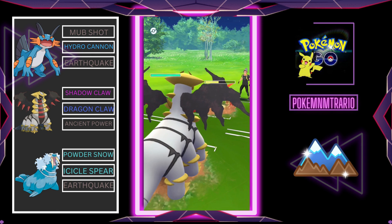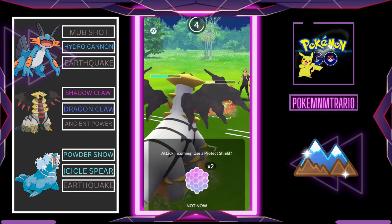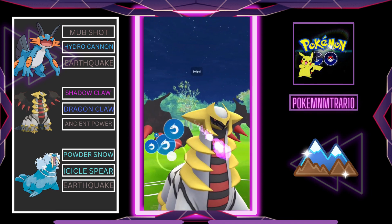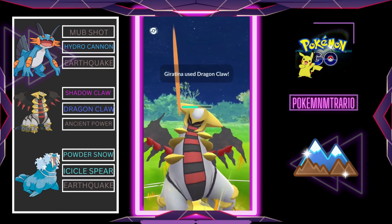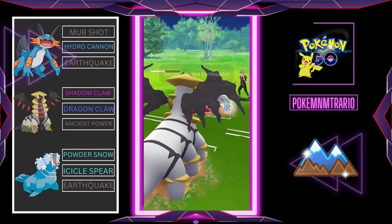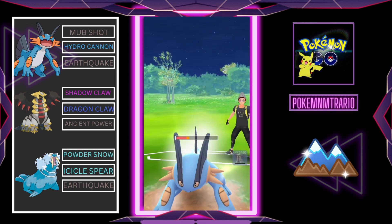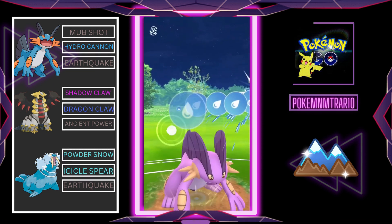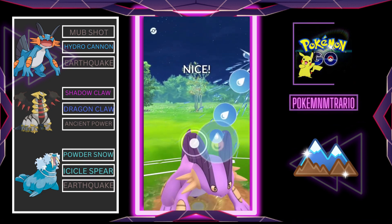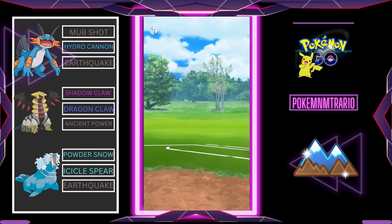Earthquake hits and Darmanitan is down. We swap back, and now it's Darmanitan vs Darmanitan. The opponent goes for Overheat — also a good charge attack. We use our last shield. Swampert comes in and we swap. Gholdengo goes for Dragon Claw — it's a neutral attack and there's no need to block. Swampert takes down both the opponent's Swampert and Darmanitan. We swap back to Swampert and fire Hydro Cannon. Darmanitan comes back in and we welcome it with Hydro Cannon. We win this one!